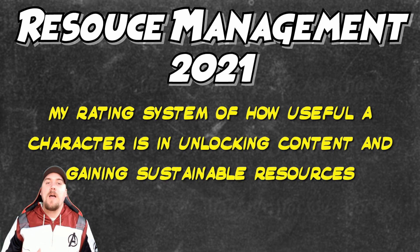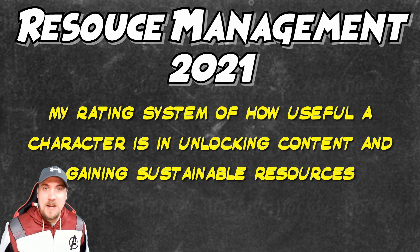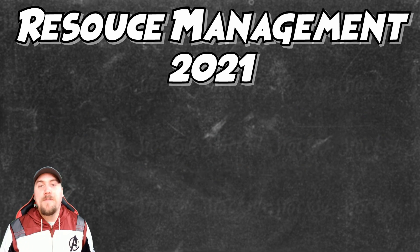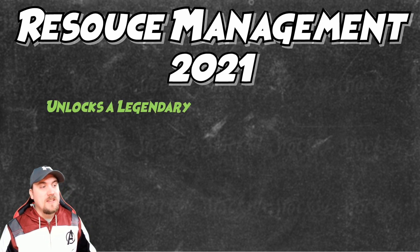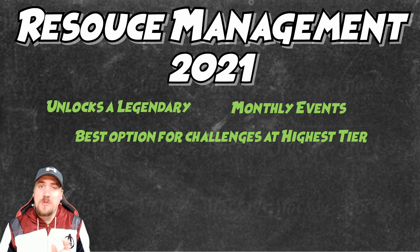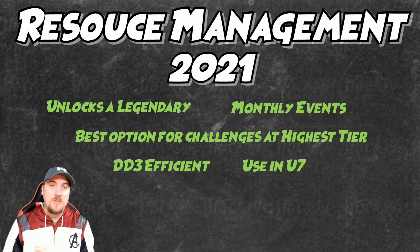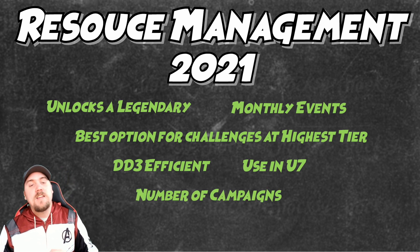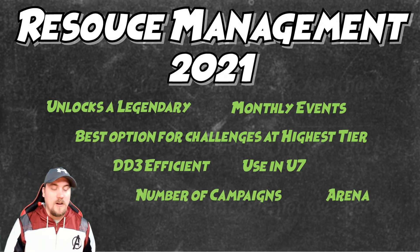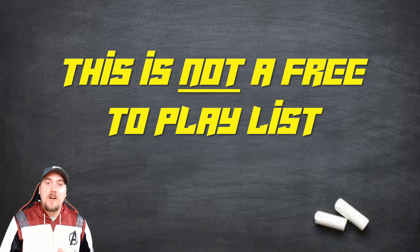Resource management is my rating system of how useful a character is in unlocking content and gaining sustainable resources. Things that factor into a character being efficient through this game: can they unlock a legendary? Are they used for monthly events? Are they the best option for the highest tier of the challenges? Are they DD3 efficient? Are they useful in U7 — Ultimus Raid 7 — and in campaigns and arena? And this is not a purely free-to-play list. This is for every character in the game, with no bias of how they're unlocked.